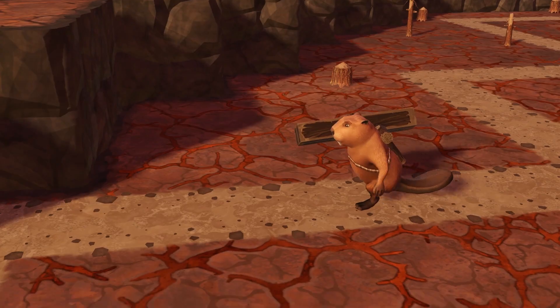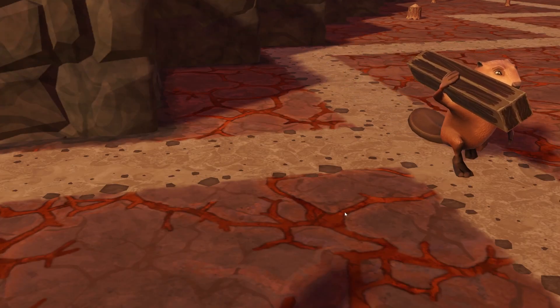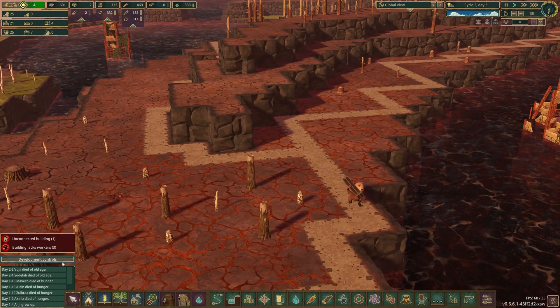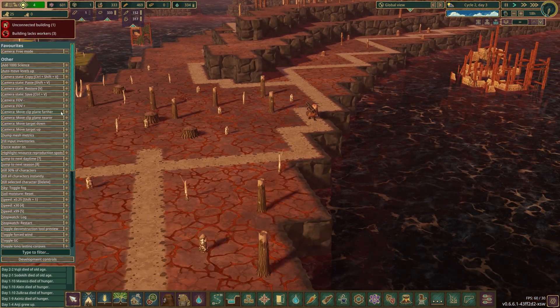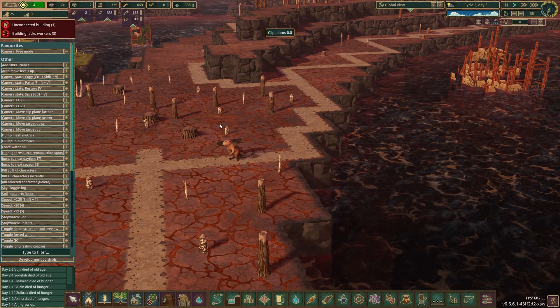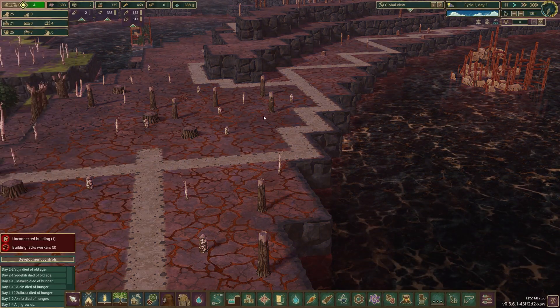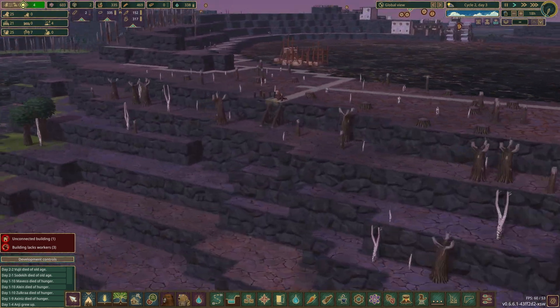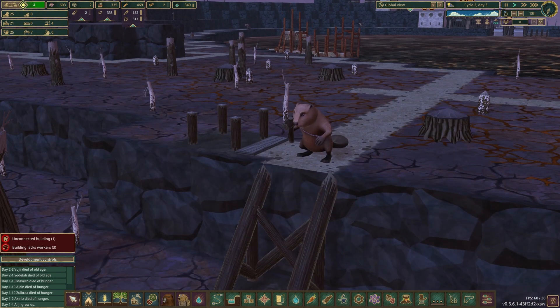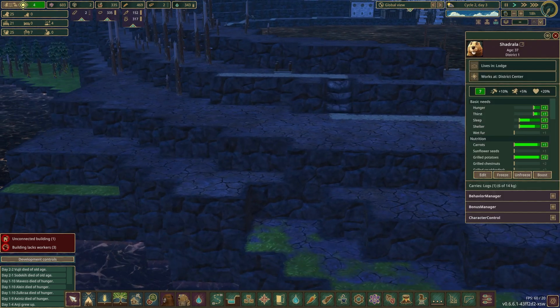Either the devs messed with the draw distance - what is the draw distance by default now? Clip plane further, zero. Looks like we can't mess with the clip plane in this experimental branch. This is why we are experimental. Oh look, hammering the stairs in - love it!